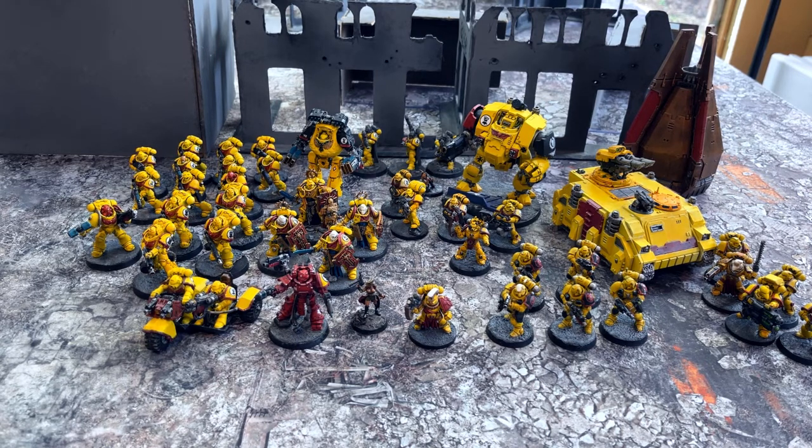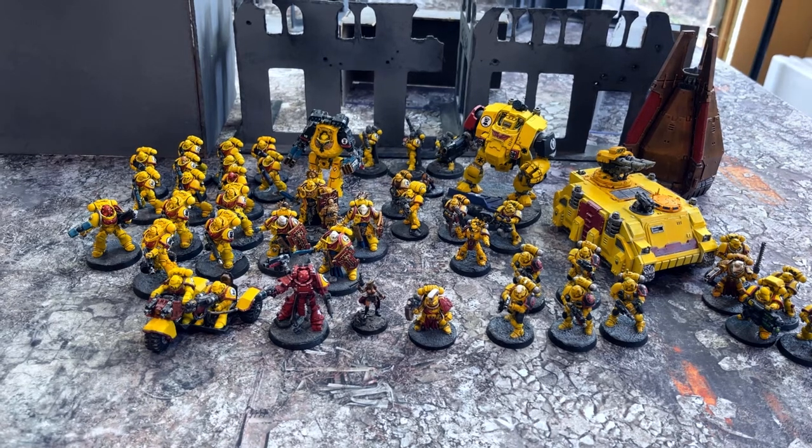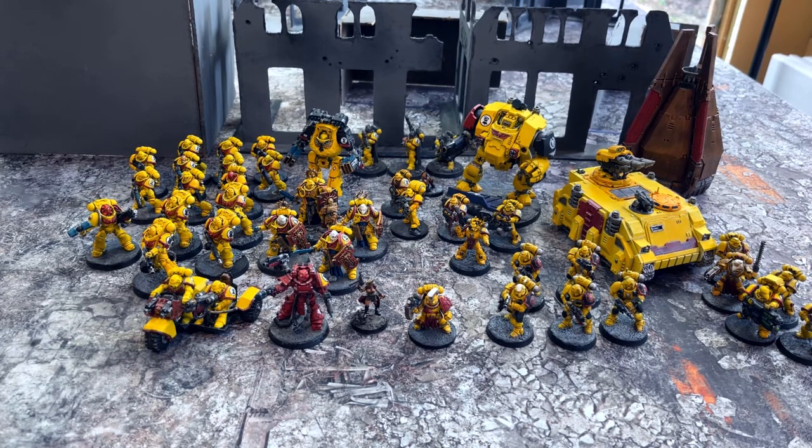For fast attack I had 60 points left over, so I threw in the Attack Bike. It's a one-model unit you can deploy hidden — it can move 14 inches out, take a potshot, and suddenly your opponent has to deal with it because those two multi-melta shots can finish off a tank or character they weren't expecting. It can comfortably reach middle and central objectives, put on pressure, and you can potentially assault with it turn one against a unit you think it can survive against.